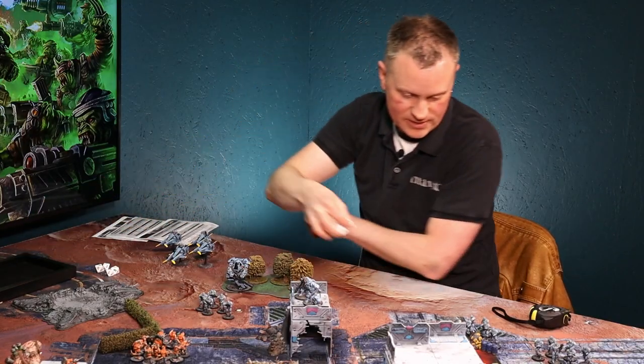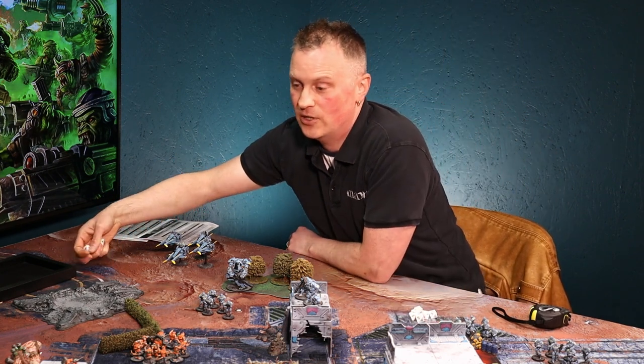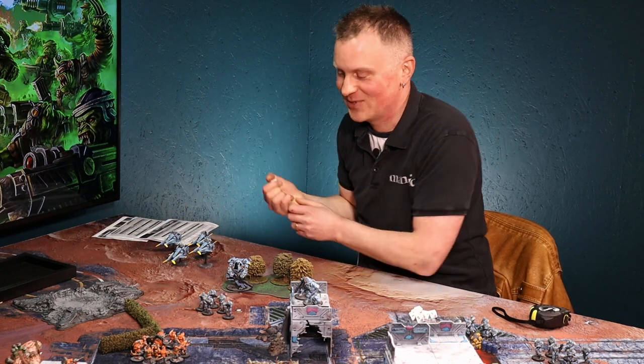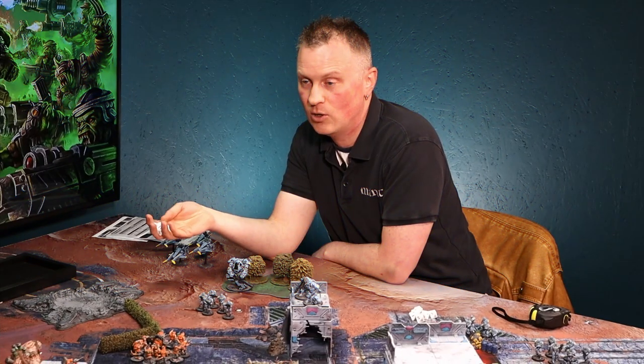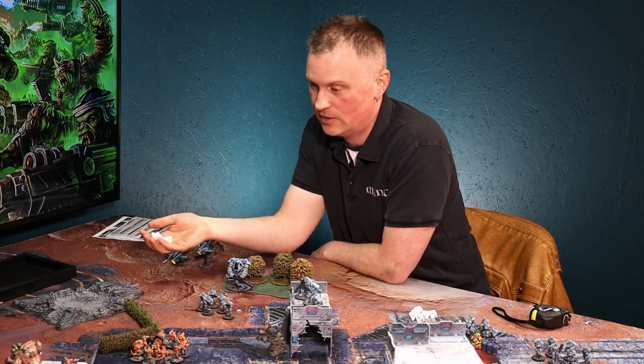I've got four that have hit. Now I need to roll to damage. I need to ask what your armor is. It's five-plus. So I roll these dice again — if I had armor piercing on my weapon that would reduce your armor, but I don't, so I need five-plus to match or beat your armor.